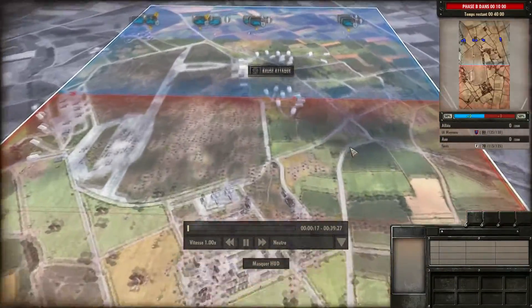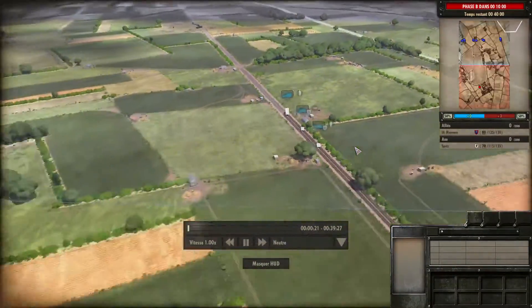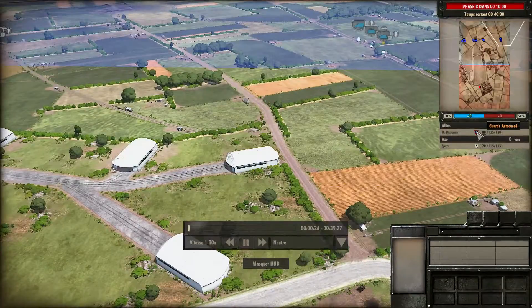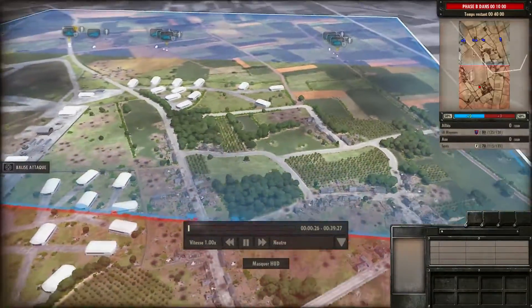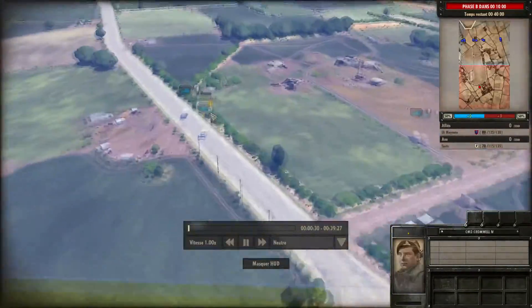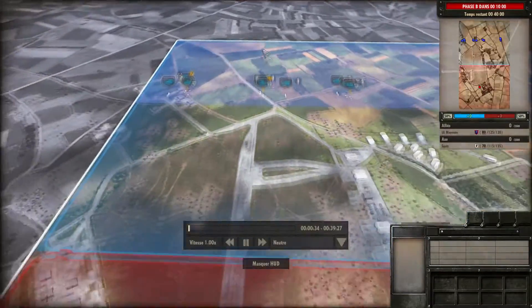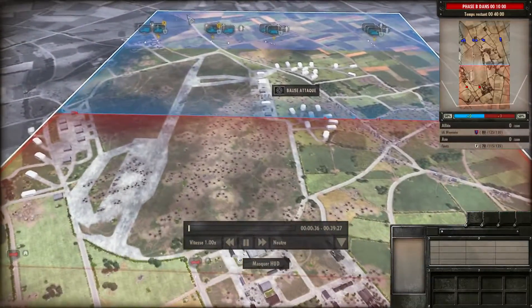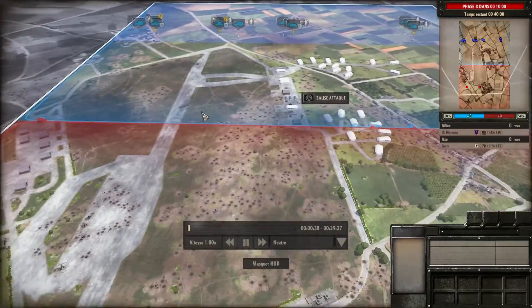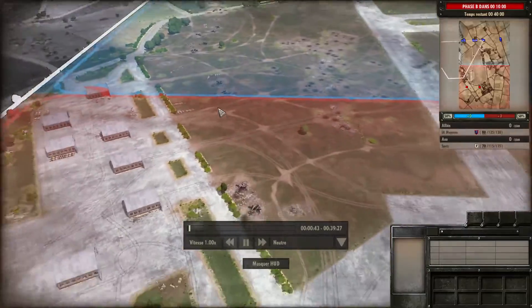Je suis côté allemand. En face, ce sont des éléments de la garde britannique, je crois — des Cromwell, des Halftracks. L'IA a pris le choix d'avoir un déplacement assez large sur le terrain dégagé, c'est-à-dire l'aérodrome, qui est assez plat avec une petite pente qui fait perdre un peu la vision.